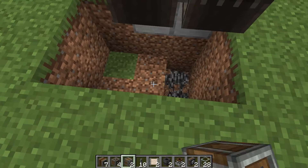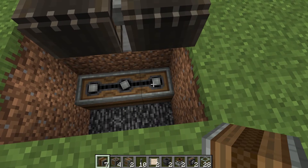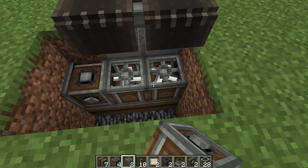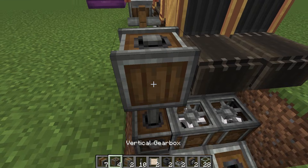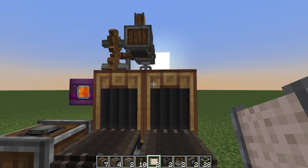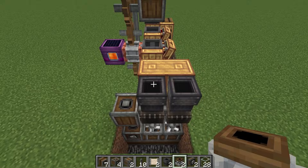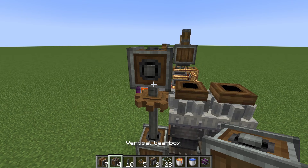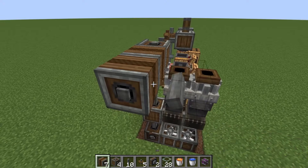Next we need to make a small hole here. Here we put the encased chain drive like this. Again we put the vertical gearbox, and here we put the encased fan. Then the shaft and the vertical gearbox. We also put a filter on this side. We put two chutes and a millstone on them. Then the cogwheel and the shaft. Next a vertical gearbox and encased chain drive like this.